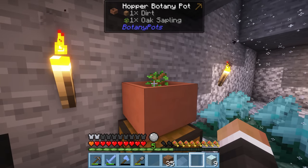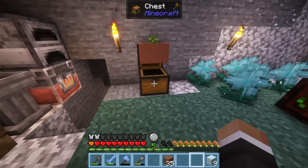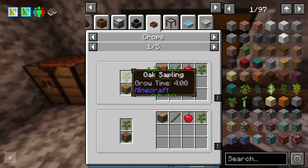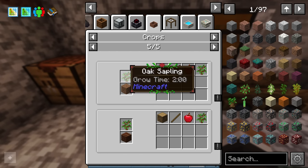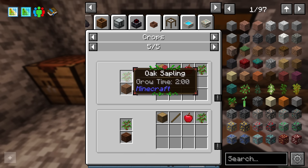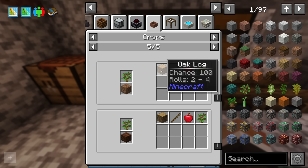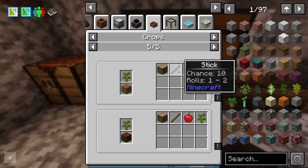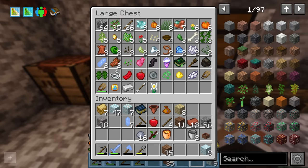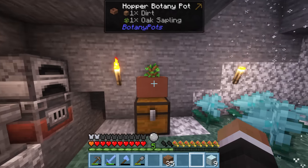It's going to grow into the equivalent of a full-size tree, and when it does fully grow it will automatically get cut down and the drops placed into the chest below. If we press U while hovering over the sapling and go to the botany pot tab, we can see that every cycle — which takes two minutes on regular dirt — it will produce drops. On dirt the oak sapling takes two minutes, giving a 100% chance of two to four logs, a 10% chance of one to two sticks, a 5% chance of one apple, and a 15% chance of one sapling. So we effectively have an unlimited automated tree farm, albeit a very slow one.